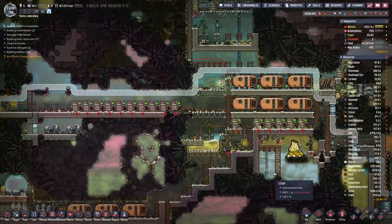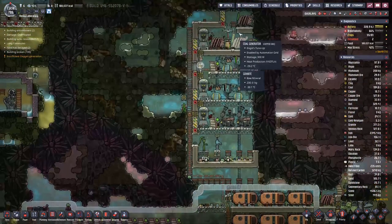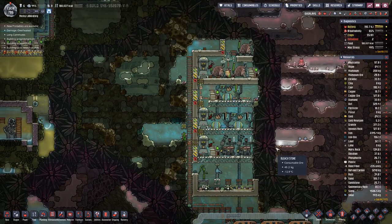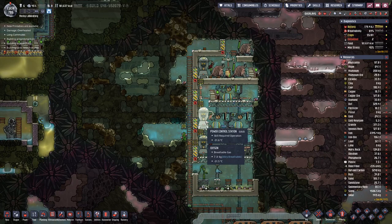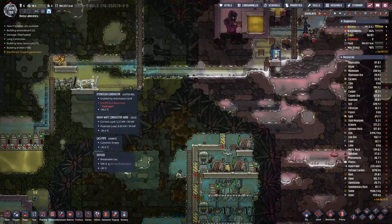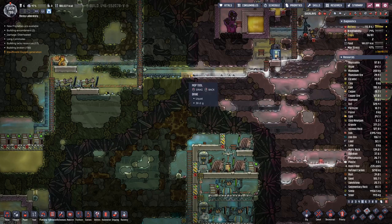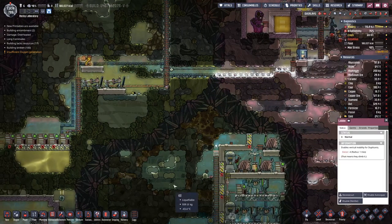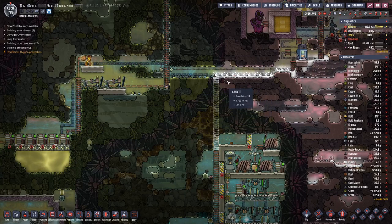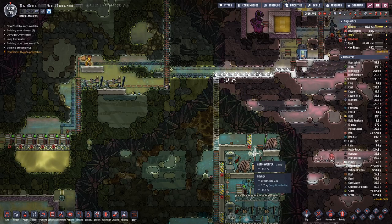Hello boys and girls, my name is Hotsus here and welcome back to Oxygen Not Included. Last time we changed the setup of our power generation so we can get a bit more out of it. We also want the same for the hydrogen generators. So I guess what we will start here is mopping this up a bit, extend the ladder up here, and maybe have a hole there to collect all the liquids.